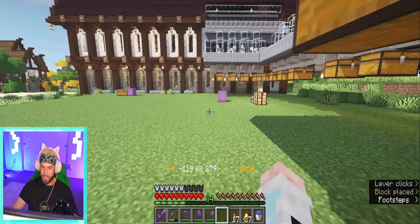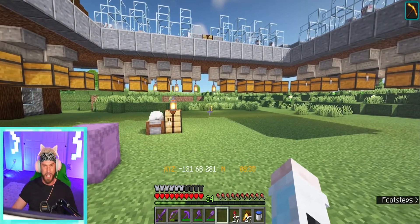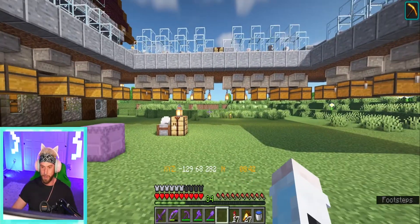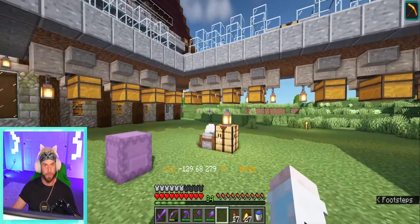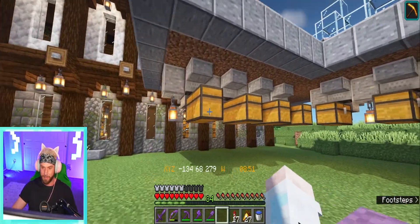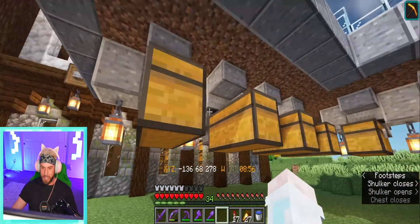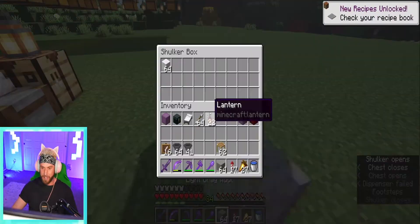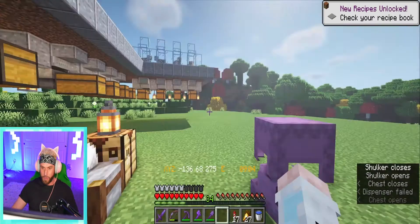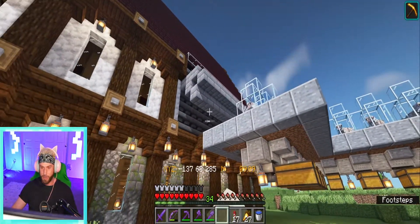We can probably stick some other farms in here — maybe put the cow crusher over here, or maybe not because it's kind of noisy. But have a couple spare sheep, a couple spare cows, maybe a little chicken farm — just animal stuff. Like I said, we don't really necessarily need to come into this building now. I'm going to go ahead and grab all of the wool, a stack of each color, and we'll start getting this put into our item sorter.